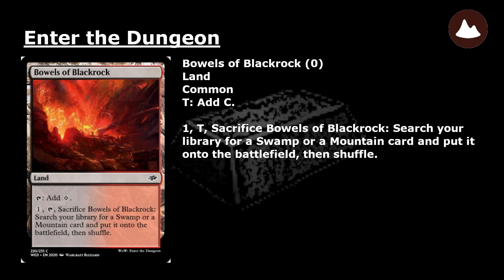Bowels of Blackrock: a common land. Tap: add colorless mana. Pay 1, tap, and sacrifice Bowels of Blackrock: search your library for a Swamp or a Mountain card and put it onto the battlefield. Then shuffle.